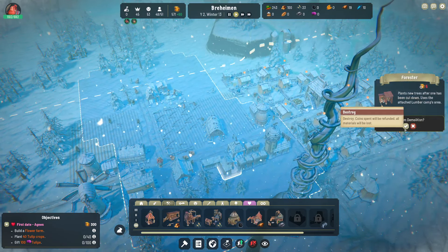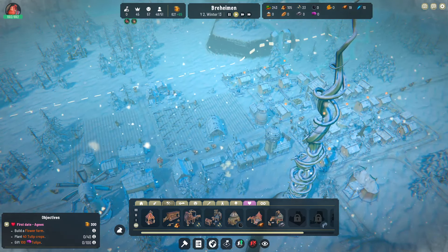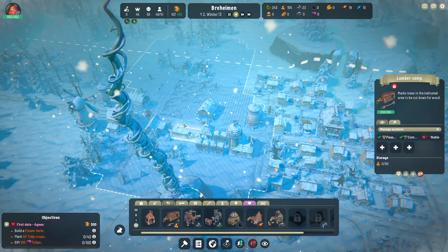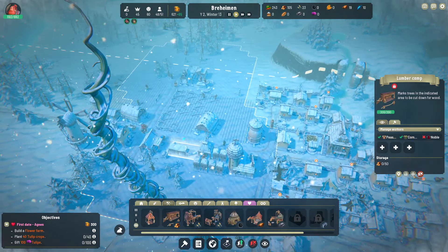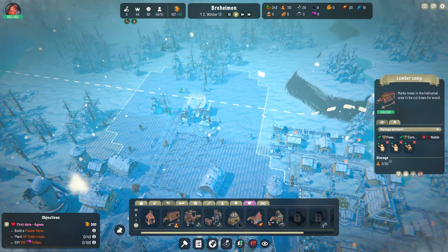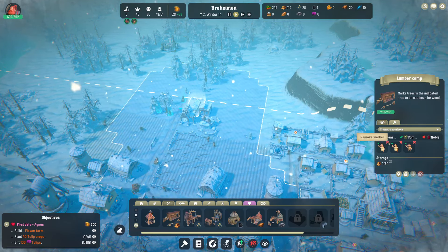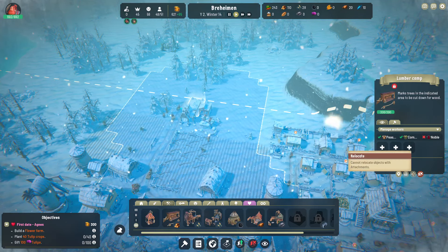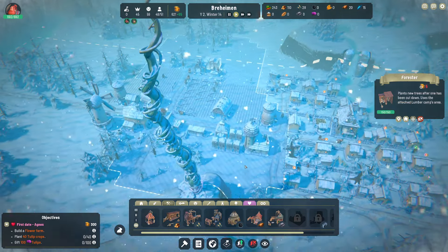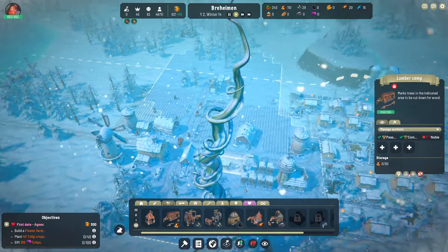Deconstruct the attachment. We cannot relocate the object — I'm a little annoyed. I was looking at the tooltips: first it said cannot relocate with workers, so I removed all workers. Then it said cannot relocate with attachments, so I destroyed the forester. And then it still says cannot relocate this object. I've been lied to.